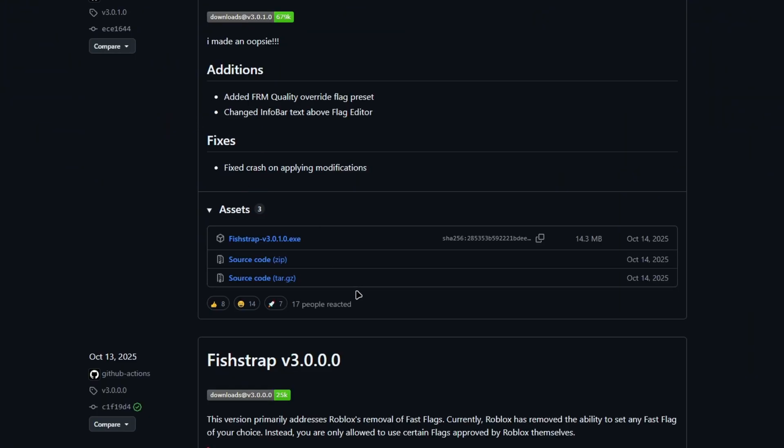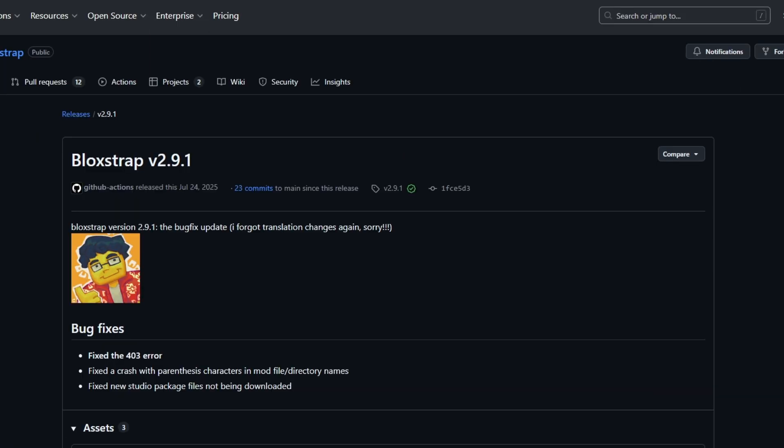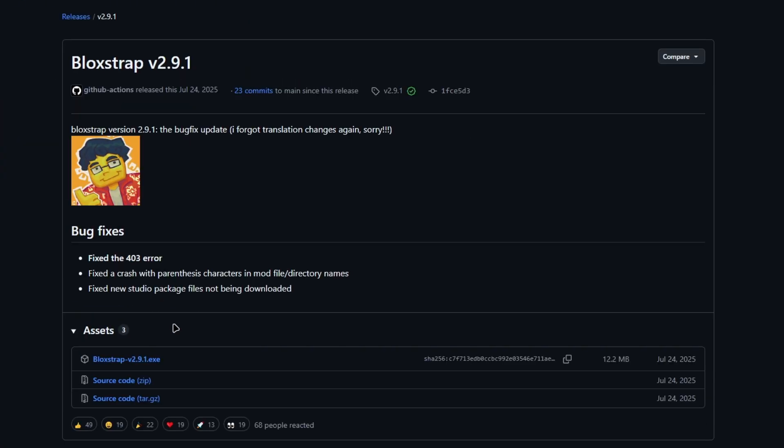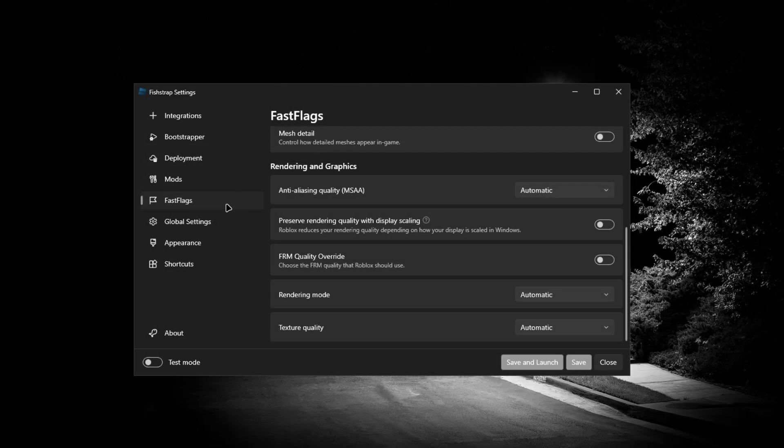Now we're going to have Block trap and Fish trap. The difference is we're going to be using Fish trap because Block trap is always having a bunch of errors. If you don't know how to use the Block trap method, you can check out my other video.